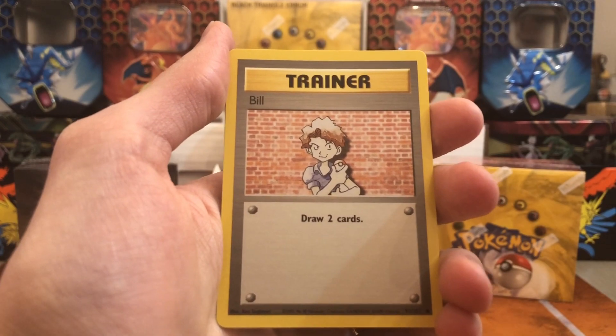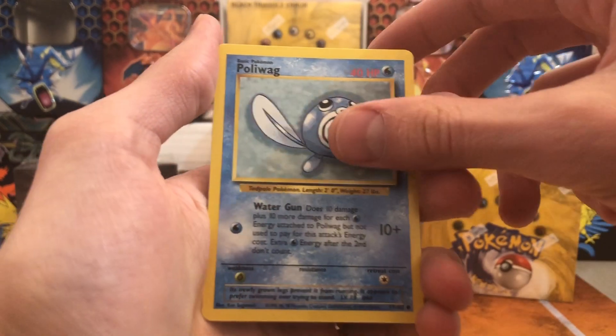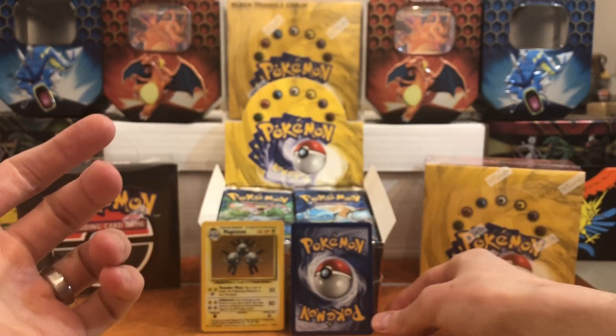Oh, Bulbasaur! So now we got all the starters, just waiting for Pikachu. Magnemite, Pidgey — we got Phanpy, that's a great card for the game. We got Poliwag — that's a first. We got Electric energy, Psychic — I was right. I feel like Psychic is so popular.